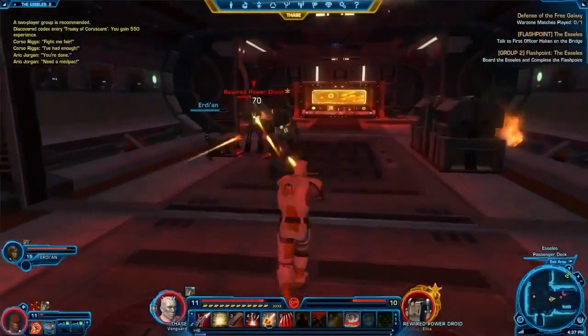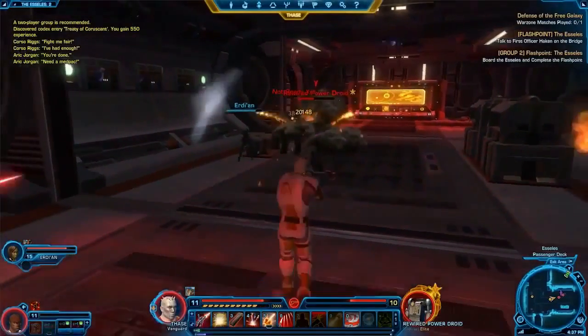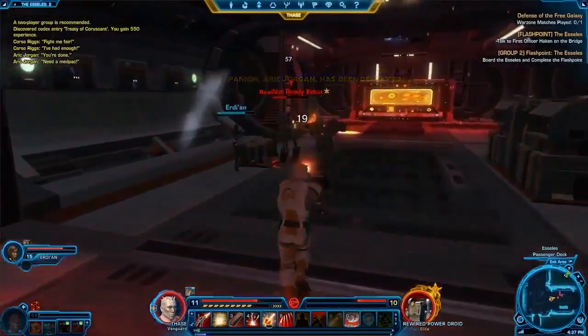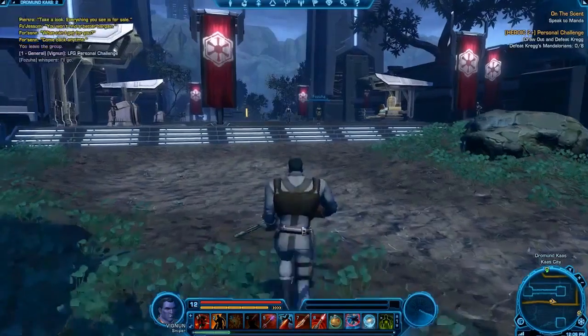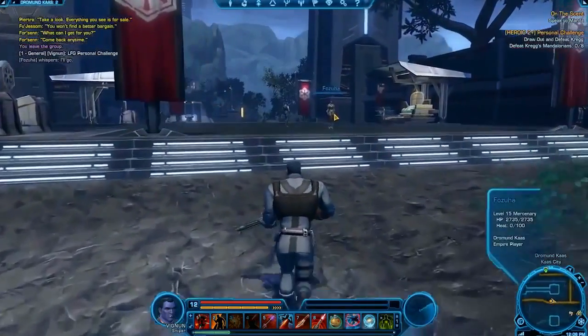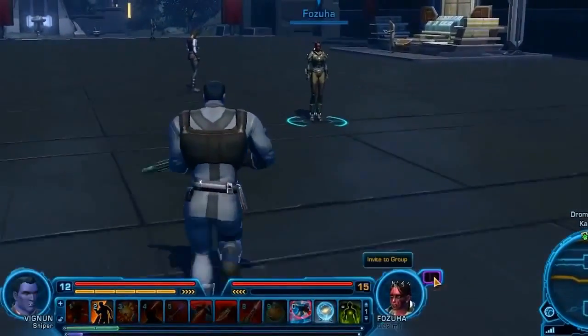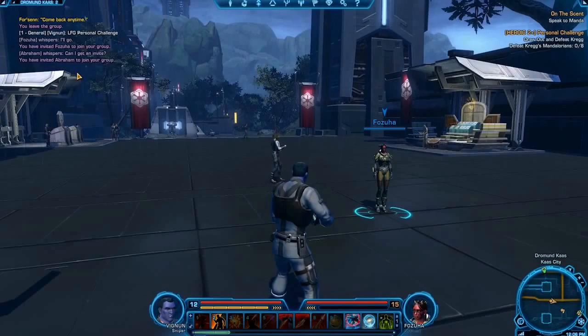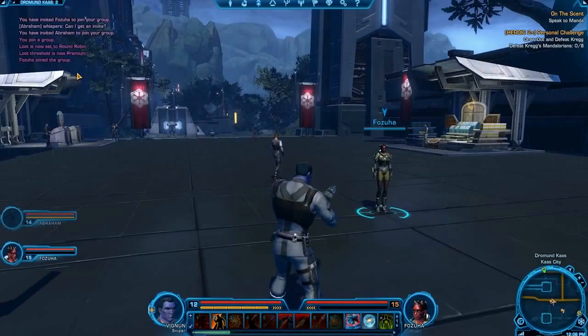Grouping up is something you'll definitely want to do at some point in the Old Republic. For flashpoints, operations, and the more difficult heroic missions, soloing just isn't an option. Fortunately, creating a group is simple. If the person you want to group with is nearby, just select them and click on the purple icon next to their portrait. If you prefer, you can type /invite followed by the player's name to start a group regardless of the other player's location.